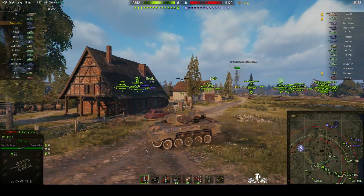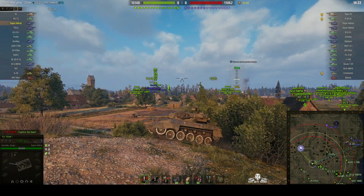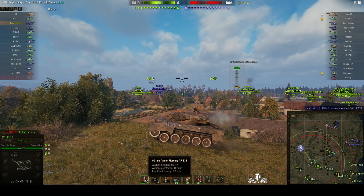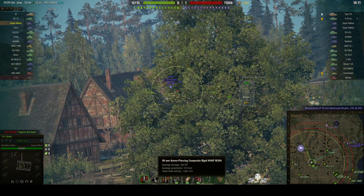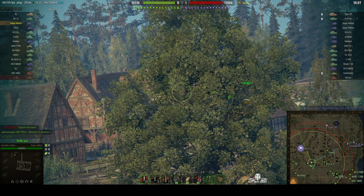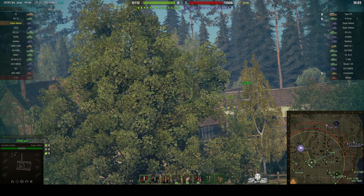This is tier 7, which means it sees tier 9 opponents, and that makes it difficult to penetrate with that 90 millimeter round — 240 alpha, penetrating 167 millimeters of armor. He's also got an APCR round which will go up to 210. That's quite a lot of penetration, but those shells are expensive and he's only carrying three HE rounds and 20 standard.